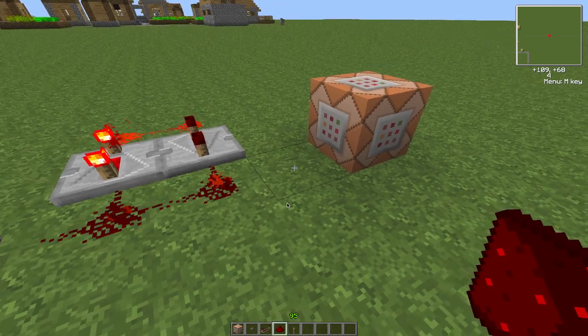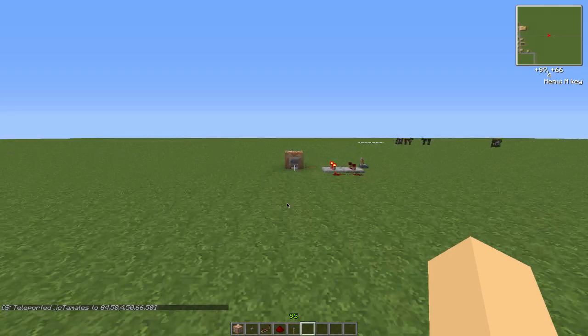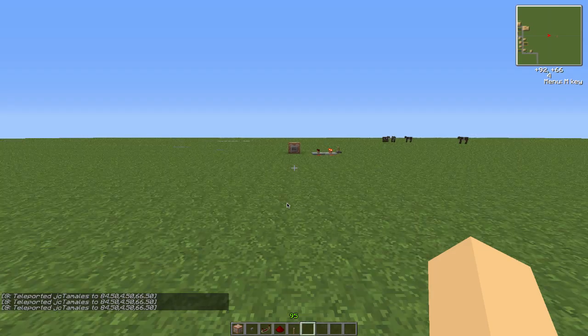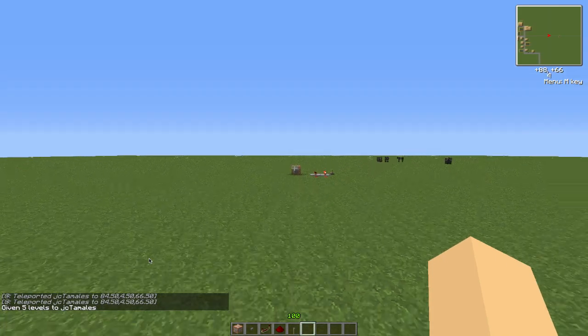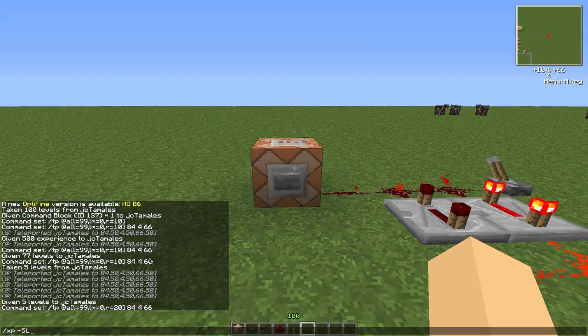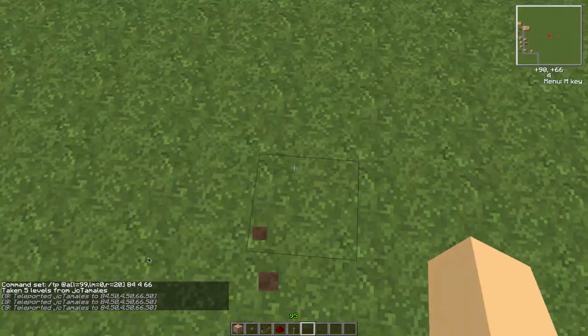Now we're just going to connect this to the command block, and it teleports me away — whenever I try to get near the command block it just teleports me away. We can extend the radius even more if we want. Let me give myself five levels of XP so I can enter, then in the command block change r equals 10 to r equals 20, or however many blocks you want.